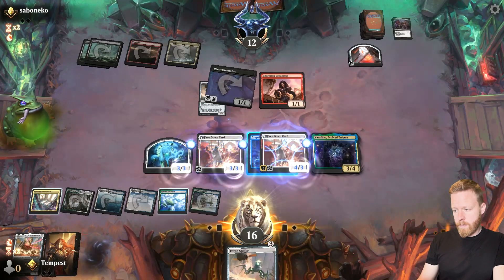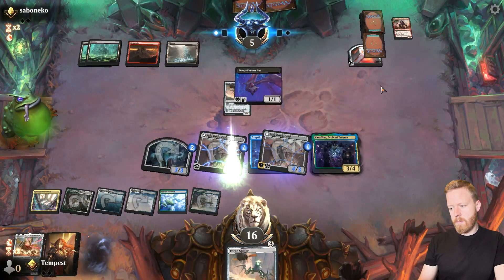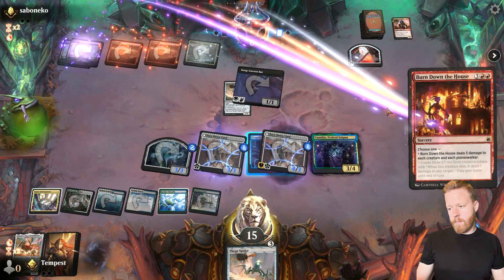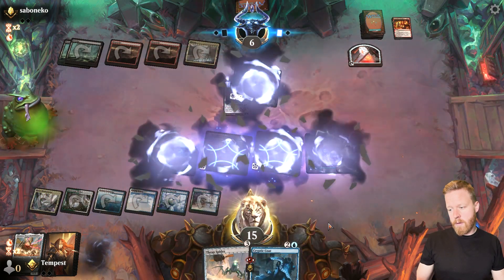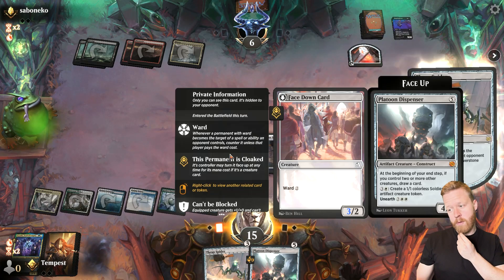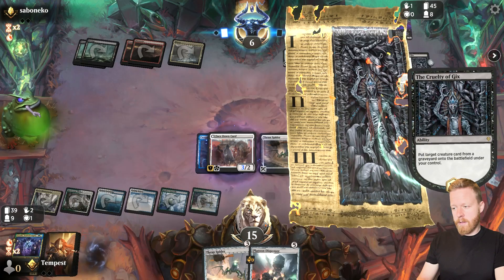Let's pump the team and attack. Opponent blocks. We can flash this back to our hand if we want. But I feel like this is lethal now — this is gonna be a 5 unblockable. They gain a life, but I mean, probably still gonna kill them. Burn Down the House — never mind. So we'll flash this back, and we do get our 3-3 Spider back, which is good. Dispenser. Let's go Crypto Coat, Spider. We got a Platoon Dispenser off of the Crypto Coat as well, so we can flip that up. That'll be 5 unblockable there. Cruelty — is this like a combo thing? Am I gonna lose to a combo?